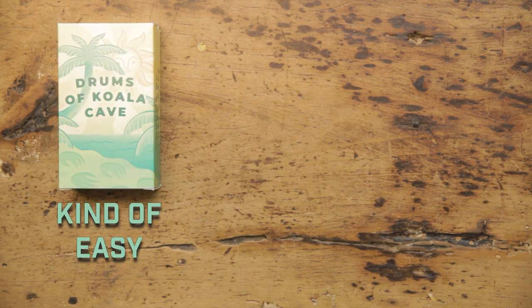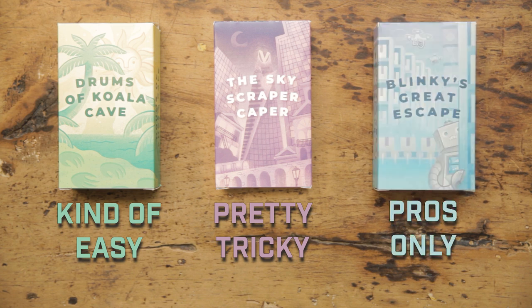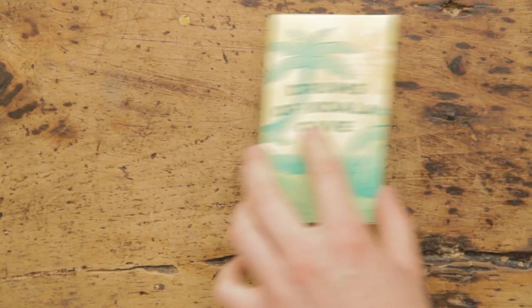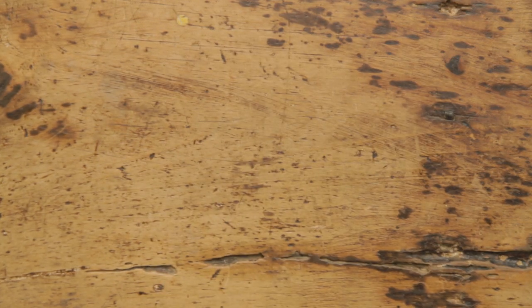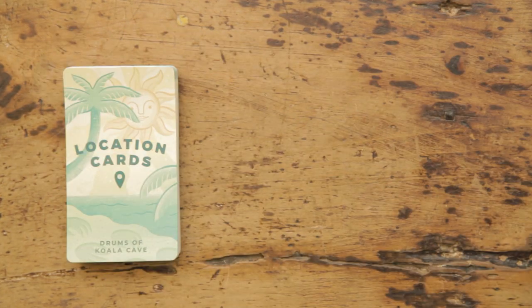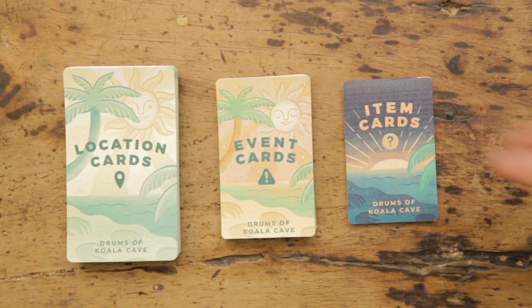First things first, you'll need to choose an adventure. Inside you should have Drums of Koala Cave, The Skyscraper Caper, and Blinky's Great Escape. For this adventure, we'll be delving into Drums of Koala Cave! Now, take out all the cards and separate them into three decks: location cards, event cards, and item cards.